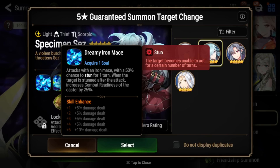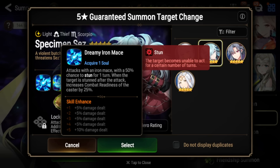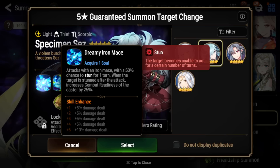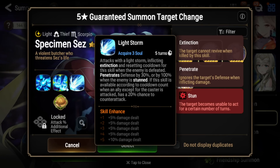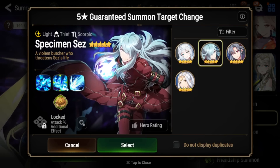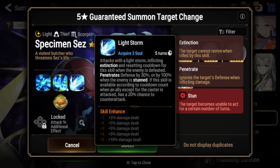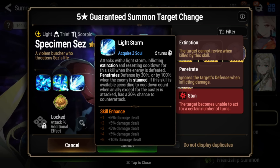His S1 is a single target attack with a chance to stun as well, and when the target is stunned after you attack, you'll also get CR pushed. So if you can get lucky and proc your counter and then stun, you can CR push yourself and actually cut. The problem is Sez needs a lot of stuns to work, and usually you need a stun with him to actually set up his S3. You also need someone to CR push him up because he needs a lot of damage, and he's also very squishy.